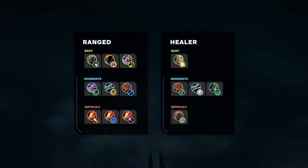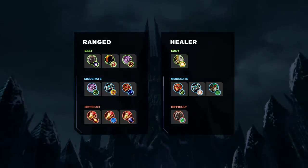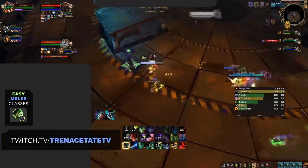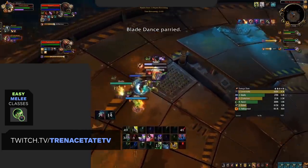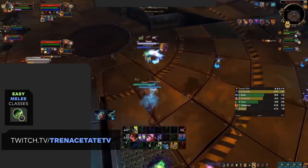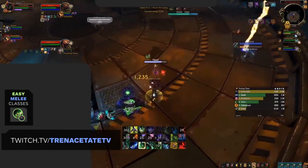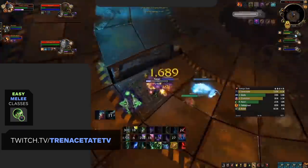That concludes our healer difficulty list. On screen you'll see a recap of both the healers and ranged DPS. Moving on to melees — starting with the easiest — this will take no one by surprise: Demon Hunters. If you're looking for a melee to quickly learn and jump into PvP with, look no further. Demon Hunters are no-questions-asked the easiest spec to play. They have a very simple rotation, multiple win conditions with high damage, the ability to burn mana with Mana Rifts, combined with passive healing and short defensive cooldowns — resulting in a class that's both easy to pick up and easy to master.